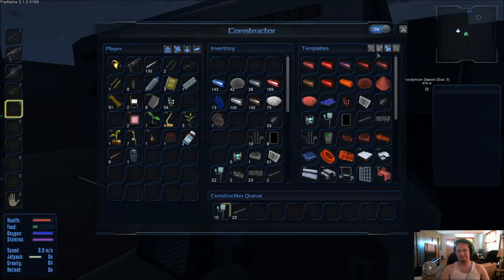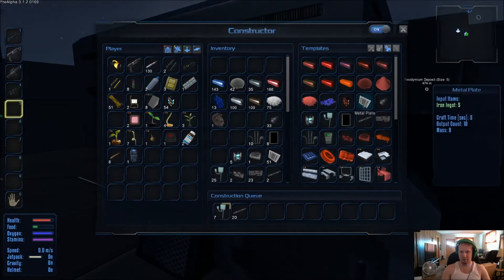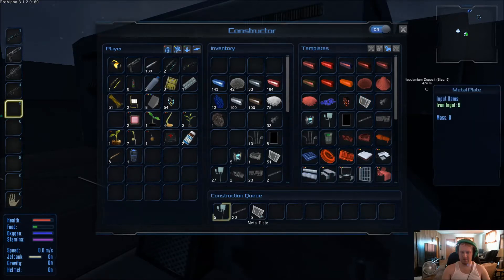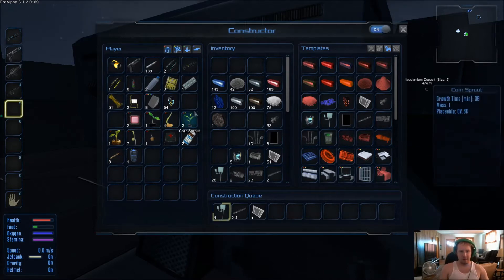It takes two metal plates, so it'll make me 25. Before I make those I need to make some more metal plates — those take five iron ingots for ten of them. So let's make up five of them — that'll give me 75 iron ingots — but we've got to get those going.